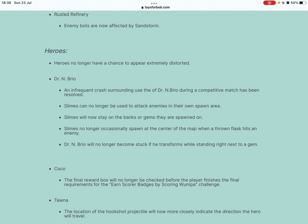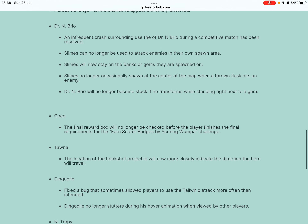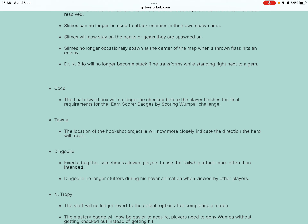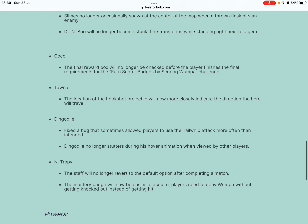Rusted Refinery: enemy bots are now affected by sandstorm; heroes no longer have a chance to appear extremely distorted. Dr. N. Brio: an infrequent crash surrounding use of Dr. N. Brio during a match has been resolved. Flames can no longer be used to attack enemies in their own spawn area. Slimes will now stay on the banks or gems they are spawned on. Slimes no longer spawn at the center of the map when a thrown flask hits an enemy.